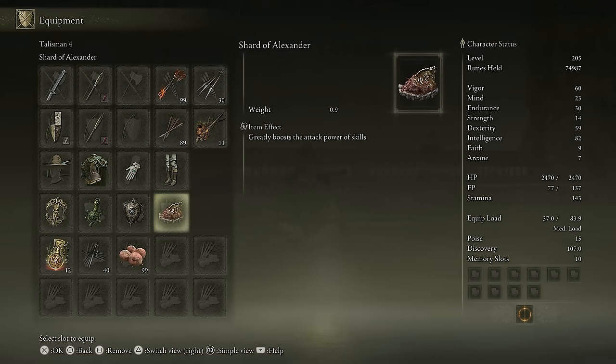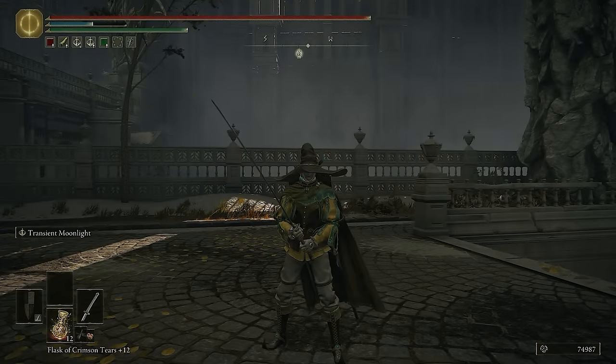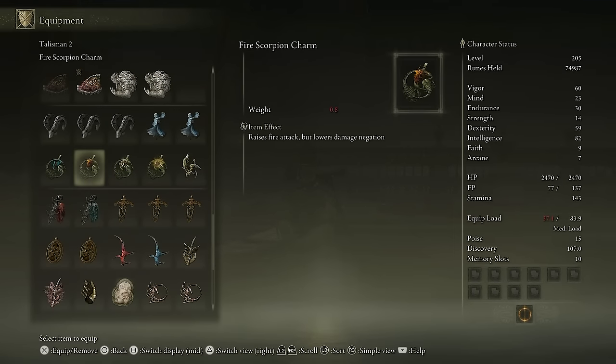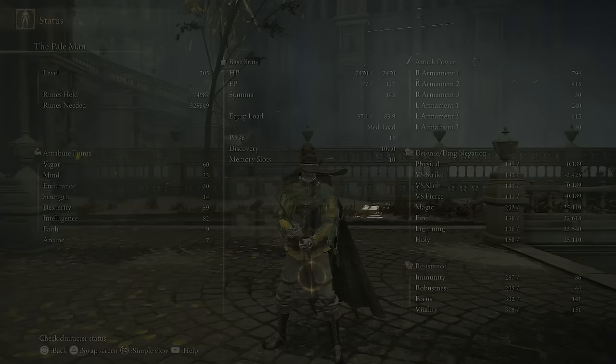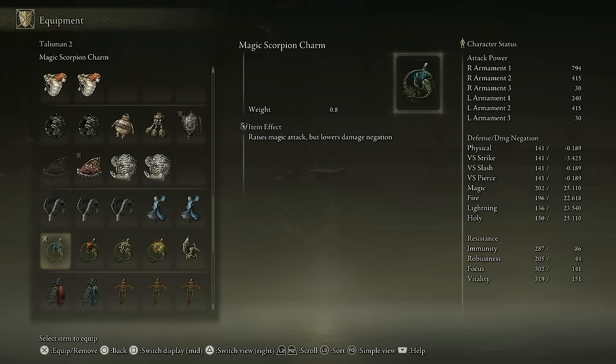I'm also using the Shard of Alexander to greatly boost the attack power of skills. I'm using the Cerulean Amber Medallion — that lowers the FP consumption by skills, which means I can use Transient Moonlight more. I also have the Spellblade's Trousers, Gloves, Traveling Attire and Pointed Hat, because these also increase the Ash of War damage. I had the Magic Scorpion Charm earlier — that gave 794 damage versus 743 without it, but I switched it out halfway through because we take so much extra damage.